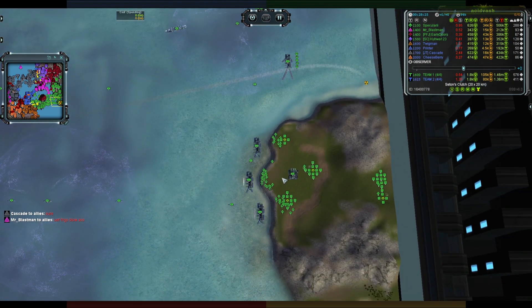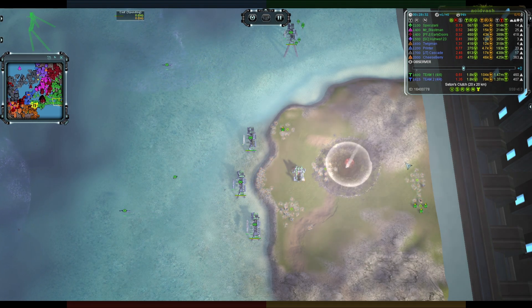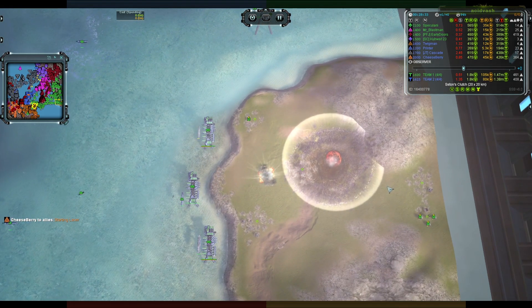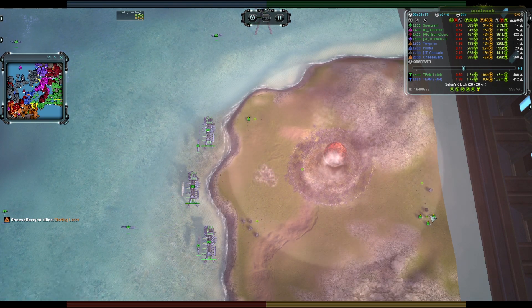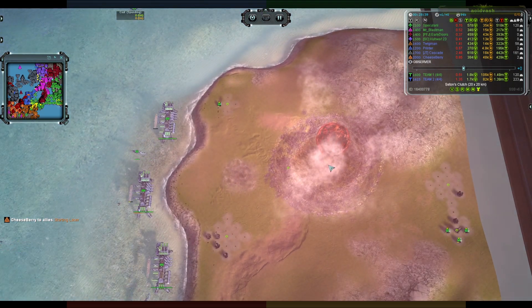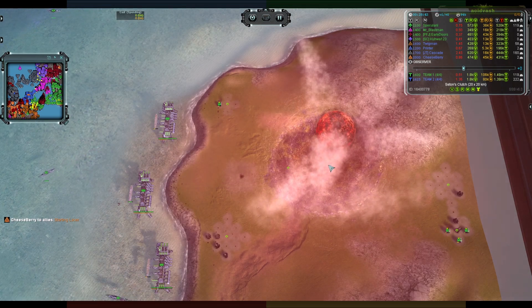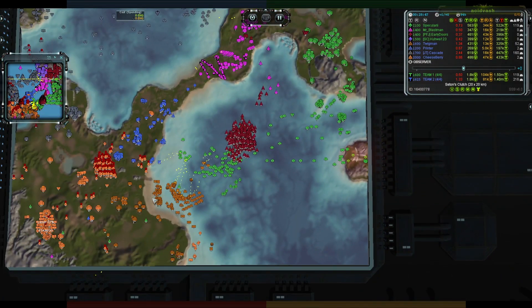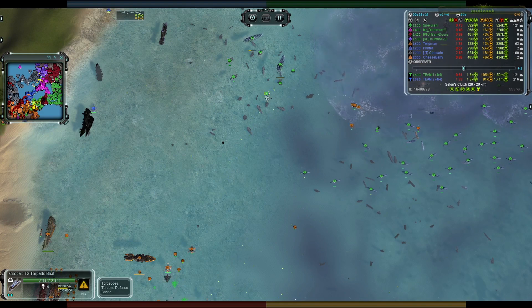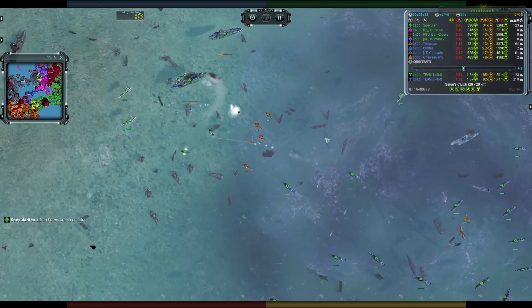Here it goes — he's not going for the factories, he's going for all the eco. Specularity did something interesting: he control-K'd the T3 mixes and started reclaiming right away with engineers, trying to get as much mass out of them as possible before the nuke landed. Interesting tactic — if you know a nuke is landing, control-K and reclaim as much as possible before it all goes away.